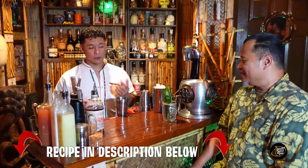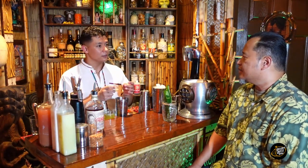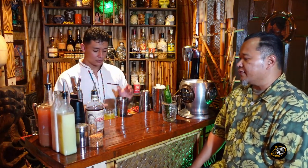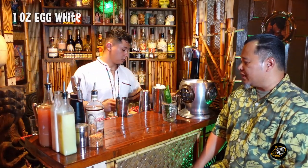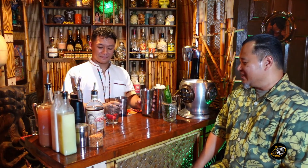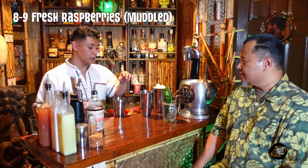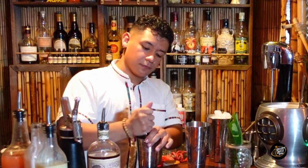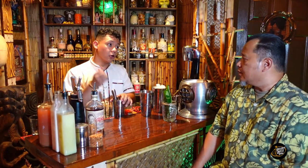So we're gonna do egg white first. You always do the egg white first because in a high volume restaurant, if you put your spirit in first and you crack the egg over the tin, the yolk could fall into the drink — then you're losing profit and you gotta restart the drink. So you always put the egg white in first, about an ounce to an ounce and a half. Then we're gonna add some raspberries. I forgot to muddle first. I do it so you can't see the bottom of the tin anymore. In high volume, if I'm busy, I'm gonna be smashing it.